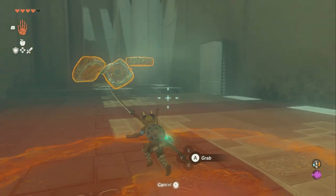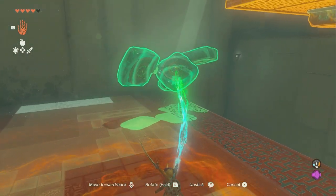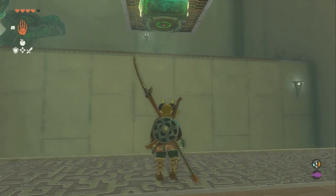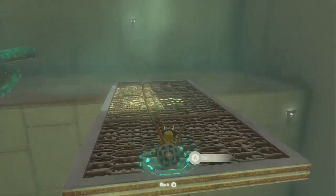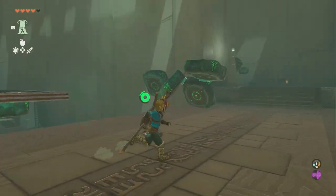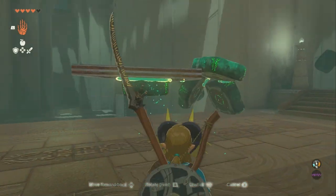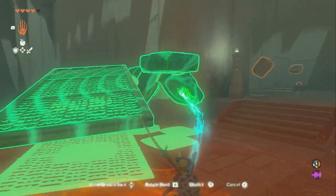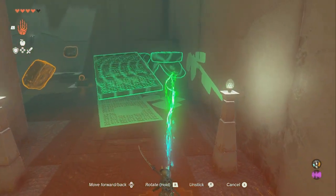I'm going to take these things with me — you don't have to, but it's just fun to bring them. Now we can go over here and use Ascend to get up, and then we can go over to here. We're going to attach that to that, then go over here and bring this with us and set it down.